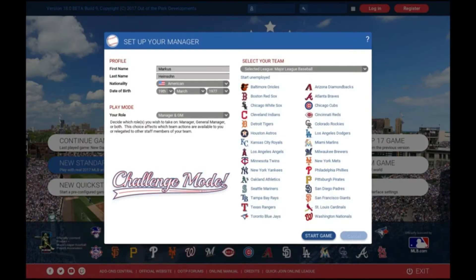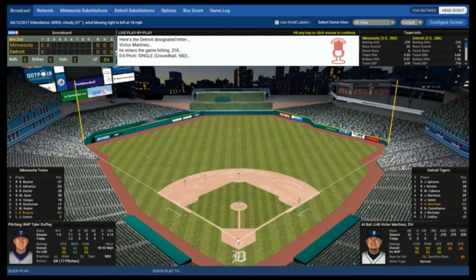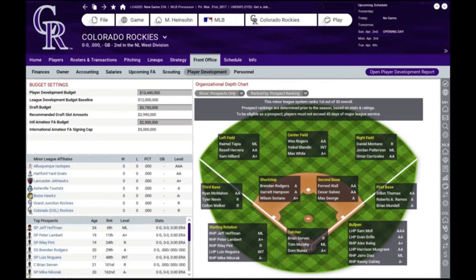New this year? Challenge mode — battle your friends for bragging rights. 3D highlight reels — relive victories in an all-new way. Tournaments — have clubs compete for championship glory. Historic Negro Leagues, infinite what-if scenarios, redesigned injury systems, improved in-game roster and trade AI. And that's just the start.